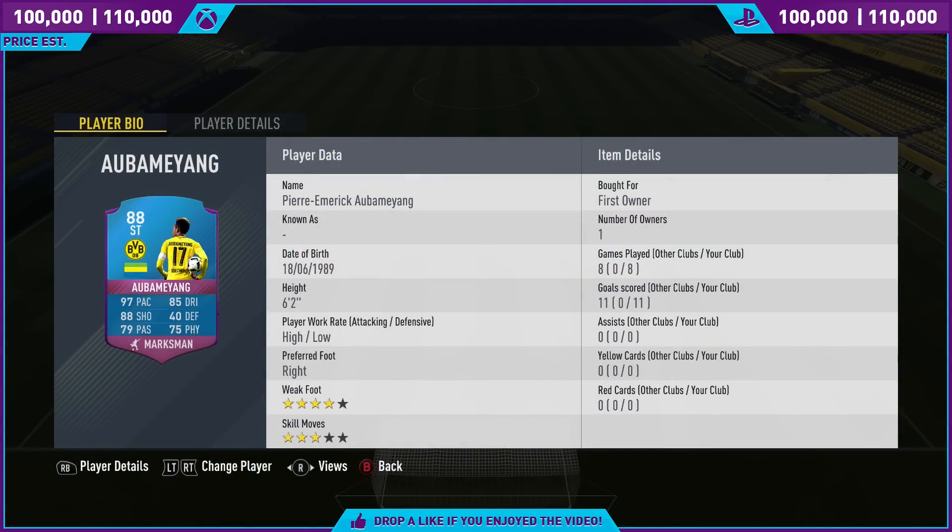This SBC is actually quite cheap — you might be thinking 100 to 110k is cheap, but for an 88-rated, basically a walkout Aubameyang, that is very, very cheap. When you compare this to his inform, which is also 88-rated and costs 190k, 100 to 110k for a card that is potentially better than that inform is a bloody bargain.